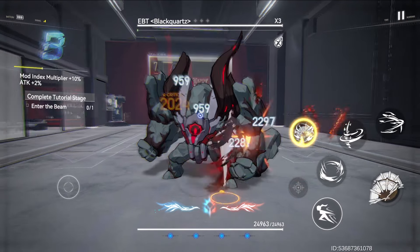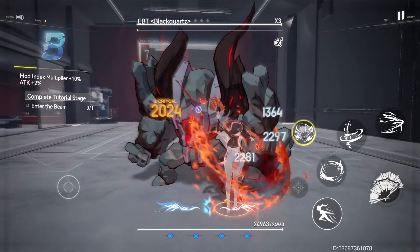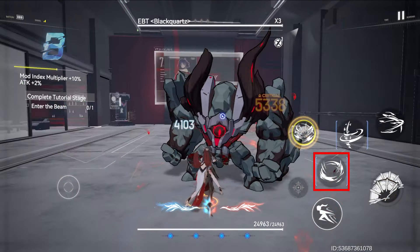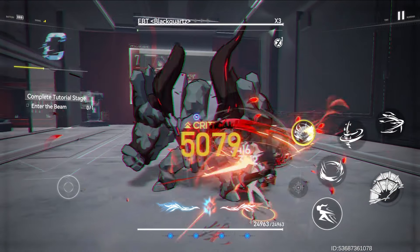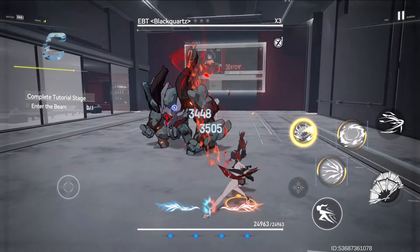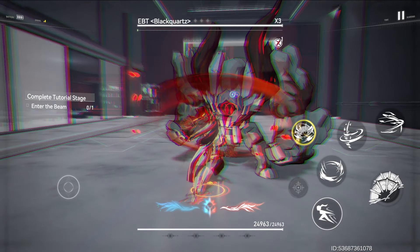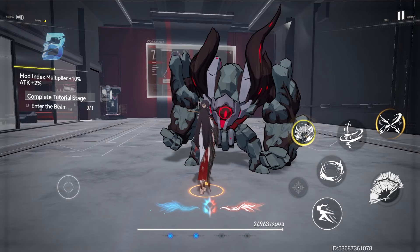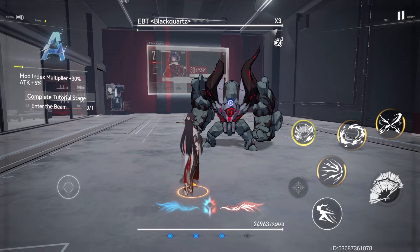Her normal attack consists of 5 animations. The 4th and 5th strikes can transition between normal and enhanced mode upon hitting, and the 5th strike also grants a trace upon hitting. Using normal attacks after any skill in normal or enhanced mode starts from the 4th strike. Additionally, pressing normal attack during skill 1 or skill 2 in normal mode interrupts the skill and launches the 4th strike of normal attack immediately.